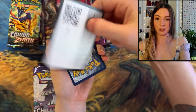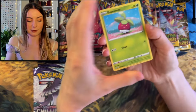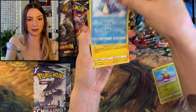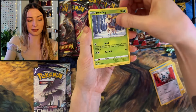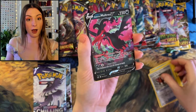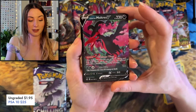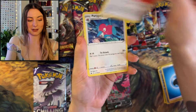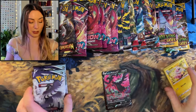Here's your code card. This is Chilling Rain. We'll just continue on. We've got Bonsly, Lapras, Blitzle, Aron, Deerling. We've got Crushing Hammer as a reverse holo. We've got Moltres V Galarian - that's awesome, I don't even think I have that one. That is epic. He's legendary, of course he's cool. We have Porygon and Flaaffy. Not bad from our first Chilling Rain pack.